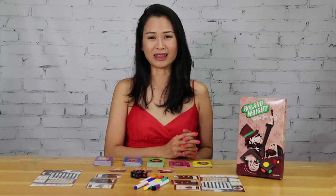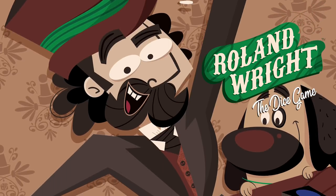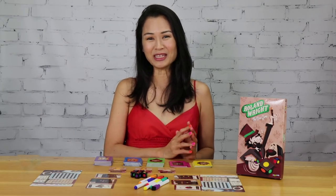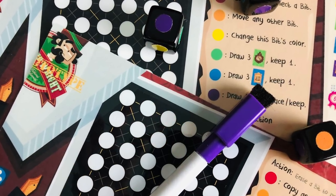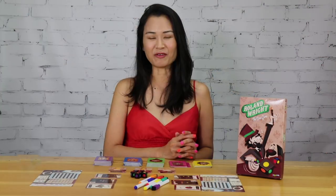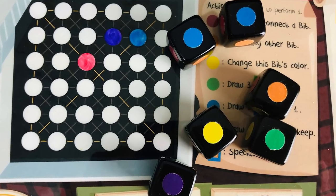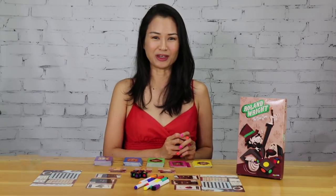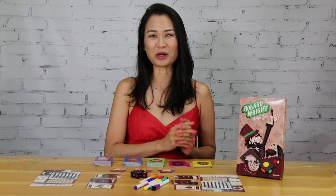Hi, welcome back to MVM. Today we're giving you a preview of Roll and Write the Dice Game, published by Perplexed. It's a 2-4 player roll and write game where you play Mr. Roller Knight, a game designer obsessed with creating the perfect dice game. You want to pack as much punch in the box as possible and meet the deadline for the Game of the Year awards. You do this by choosing from a pool of dice and coloring matching dots or bits on your player board. You earn points by creating patterns with those bits and filling in your player board in multiple ways. The player with the most scored bits wins.